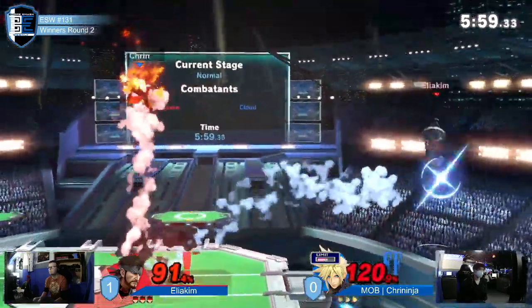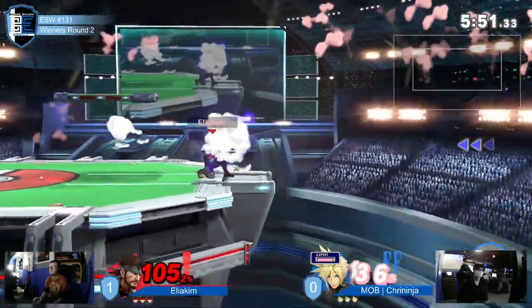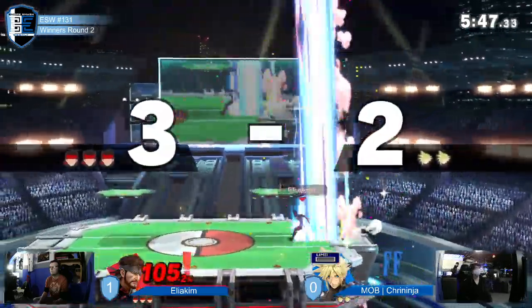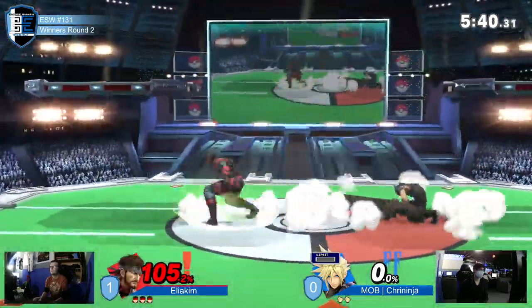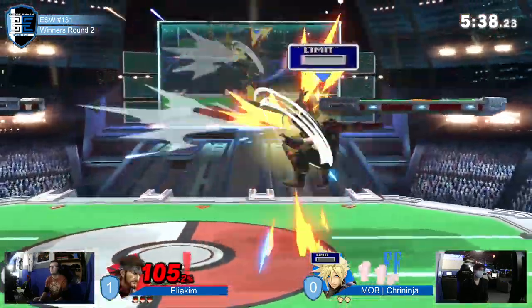Good back air but he traded with the bomb, going high for the recovery. Cloud was ready charging limit but the up air doesn't quite connect — he's off stage. He gets limit and uses limit climb, but still dies to up tilt. Cloud's not the heaviest, so those will kill. Snake is doing really good spacing out Cloud while using bombs to trade in bad situations, understanding he's going to get hit sometimes.